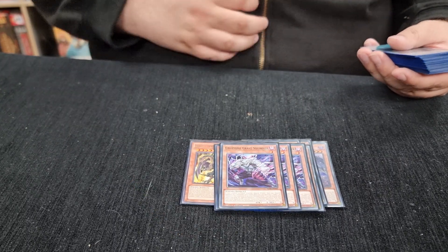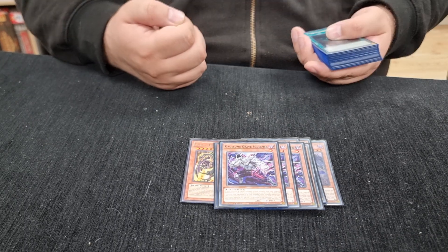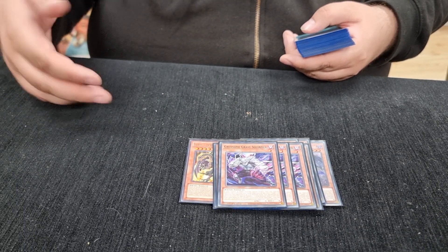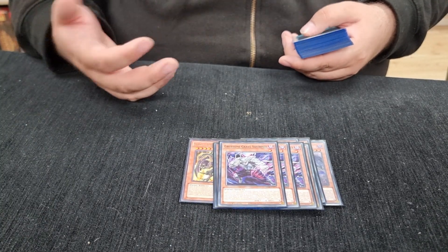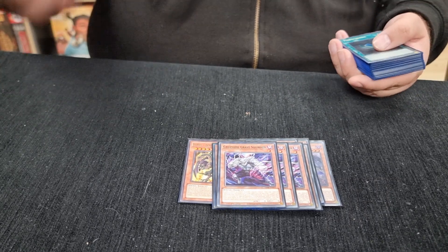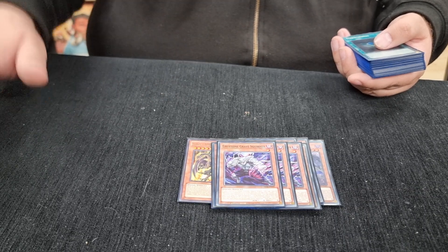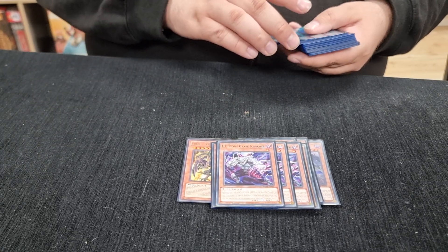We play Free Gruesome Gravesquirmer, which is the extender for the deck. If you control a fiend on the field, you can special summon this card from your hand. When you special summon it, you can choose to pop a Yubel on the field face up — obviously that gets you to your Yubel forms and gets your other plays going. If it's in the graveyard, you can banish it as cost to summon a 0/0 fiend from your graveyard or hand. This deck's got so much recursion and extension — it's insane.